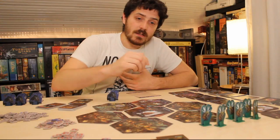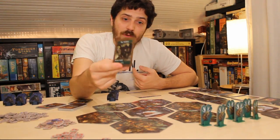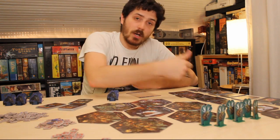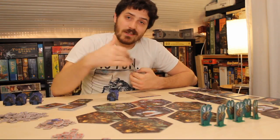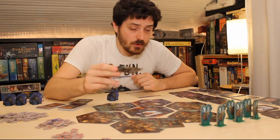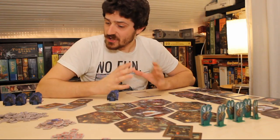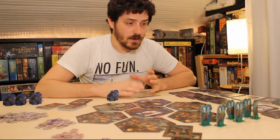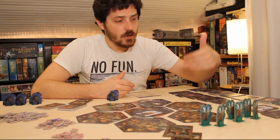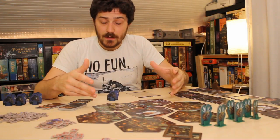Everyone starts with the same basic deck, and you will also get a faction leader card, which will provide some specific benefits. In this particular case, I had a guy who let me upgrade my markets to higher quality markets — basically trash one card and get a new one in there. Eric was playing with a faction leader that lets him draw extra cards and also buy extra cards, which is very helpful, because you're actually limited to what you can do on a turn. In the beginning of the game, you'll spend a good bit of time building up your engine and making sure things run efficiently before you can really jump in and attack things.